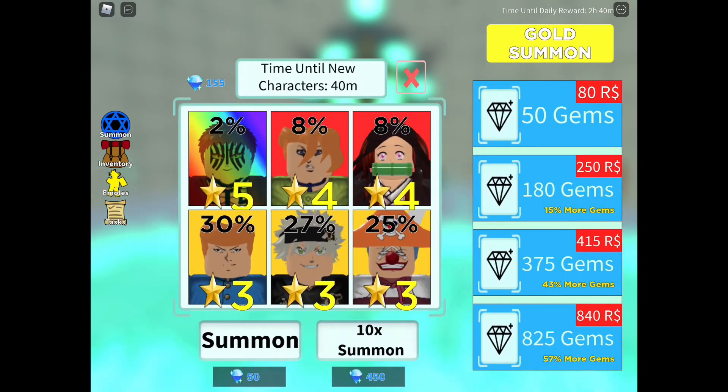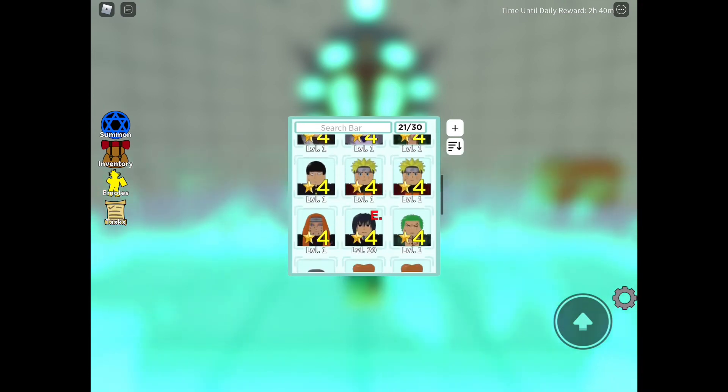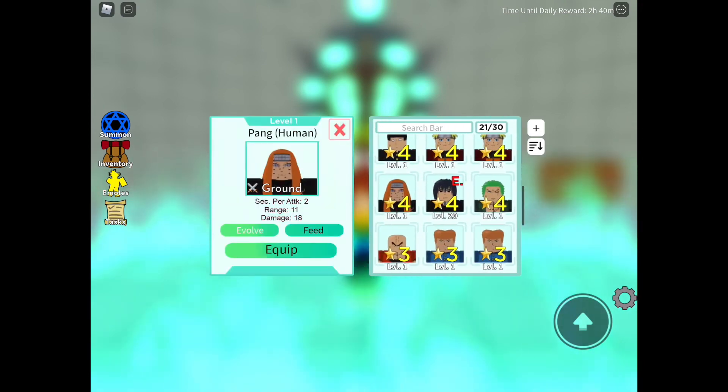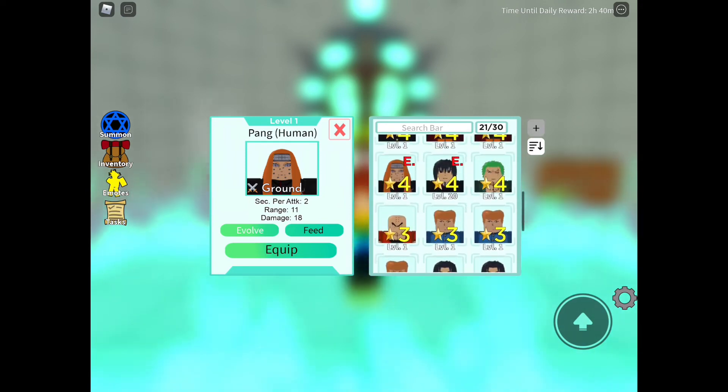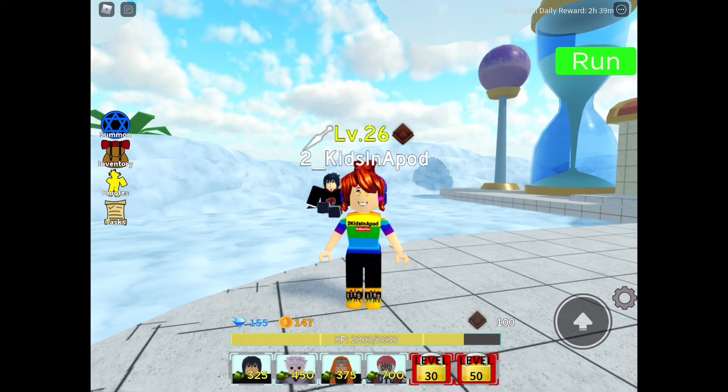Now let's go see the summons. I don't need them — oh, Nezuko is there in the inventory. So far I have no luck on my stuff. Let me equip it — maybe I can upgrade you. Nope, I got nothing to upgrade.